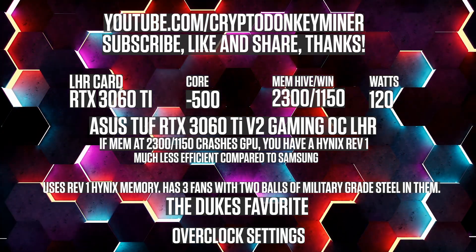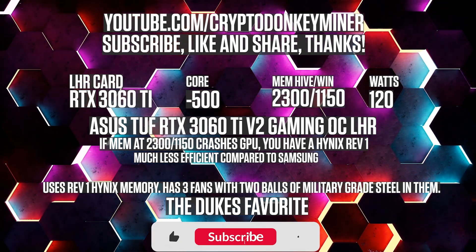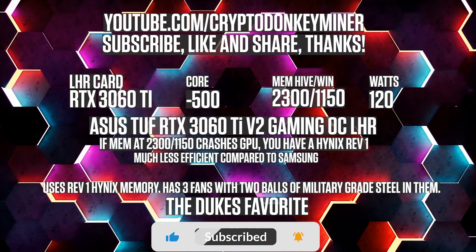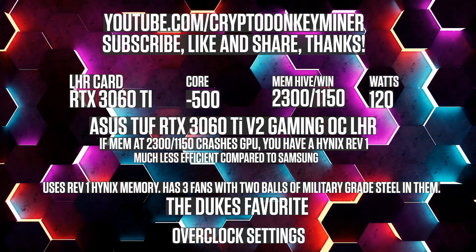Overclock settings for the RTX 3060 Ti Hynix Revision 1: core minus 500, memory in HiveOS 2300, in Windows 1150, watts 120.